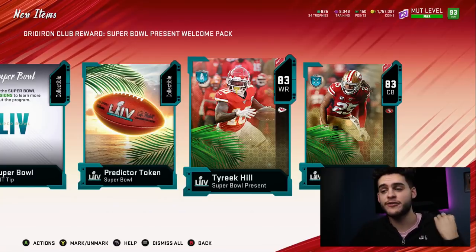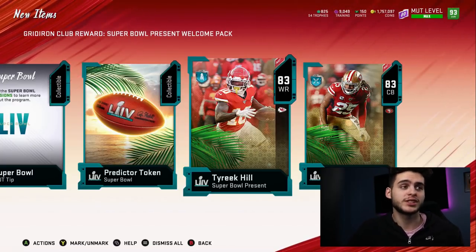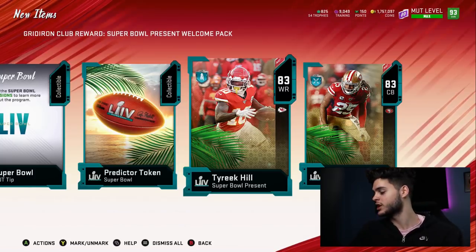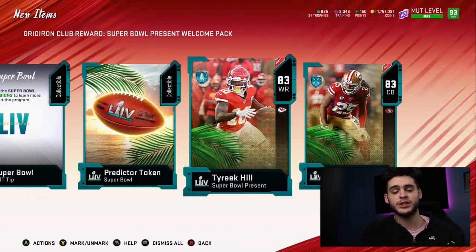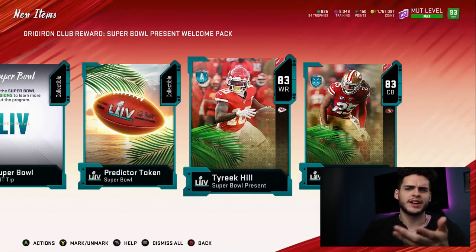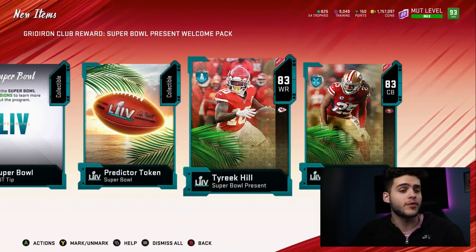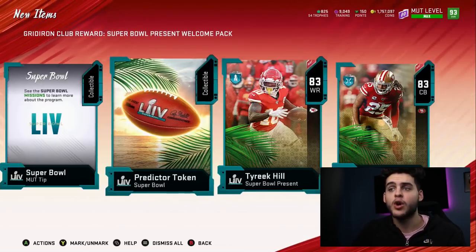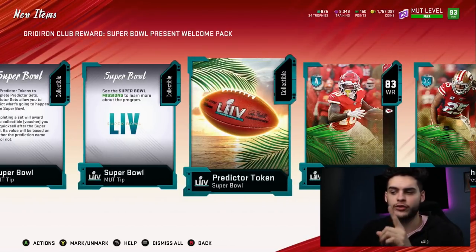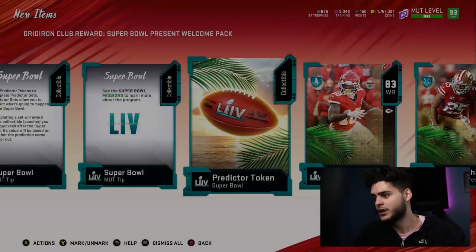We're gonna show you guys how you can get free coins and free Super Bowl bundles potentially by using these predictor tokens. These are some of the best predictor solos, best predictor tokens, and best predictor rewards we've probably ever gotten. In years past we got like 2,000 training, 2,000 coins — that was nothing. With your welcome pack you automatically get one for free, so save that token. That's gonna be really useful.